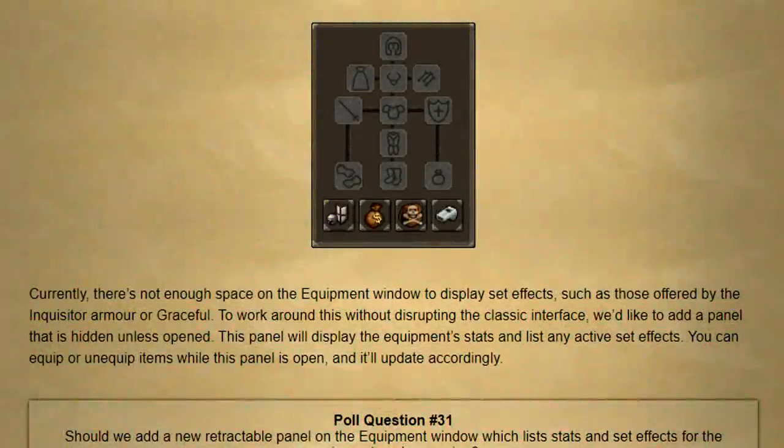Next up they'd like to make a small quality of life change to the equipment window. Currently there's not enough room to display the set effect that you're getting for things like Graceful or Inquisitor's. To work around the classic interface they'd like to add a panel that is hidden unless opened. This panel will display the equipment stats and list any active set effects, and you can equip or unequip items while the panel is open and it'll update accordingly.